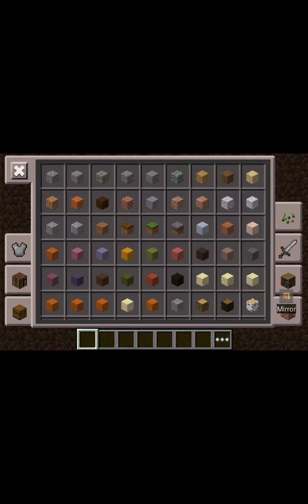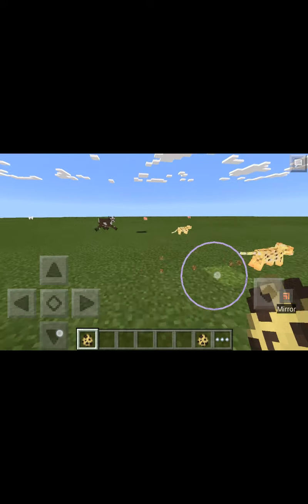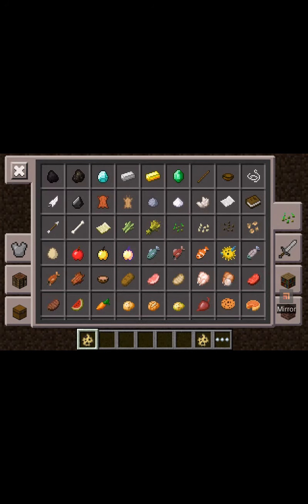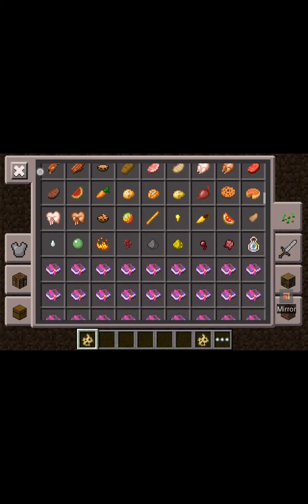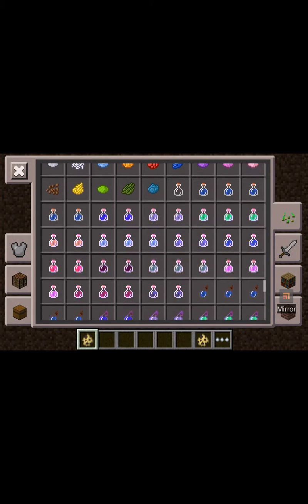They added a bunch of new mobs and everything. Oh, they added witches — I didn't know that. And they added blazes, and you can make nether portals now. Little kitty cats just scurrying around. Gotta kill my chickens. You can have potions and stuff. They added this a couple updates ago, which is so cool.